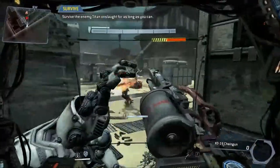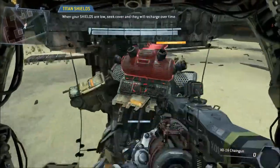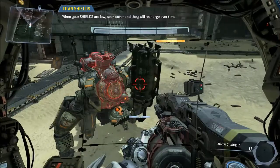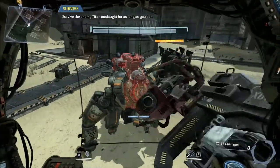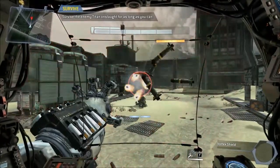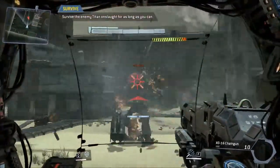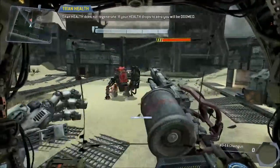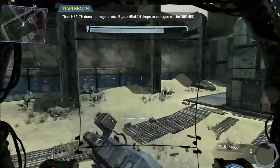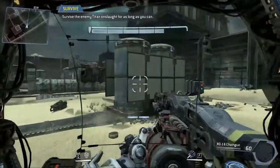Each titan has a shield that deflects incoming damage. Your shield bar wraps above the health bar at the top center of your HUD. If you avoid taking damage for a short time your shields will recharge. The best pilots will monitor their titan's shields in combat, taking breaks to recharge as necessary. Your titan's health bar will not replenish - once it's depleted, your titan is doomed to die shortly.